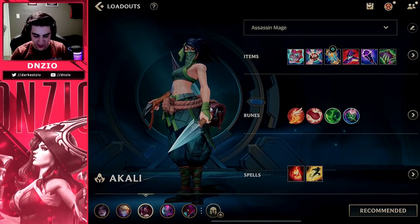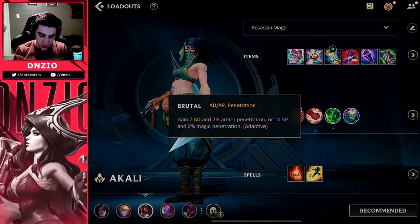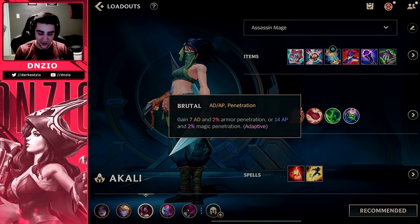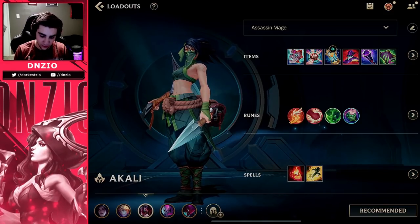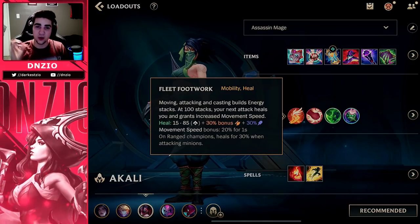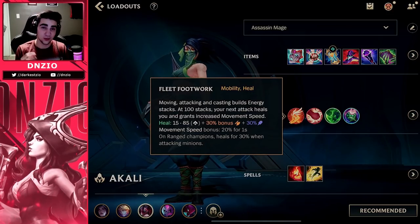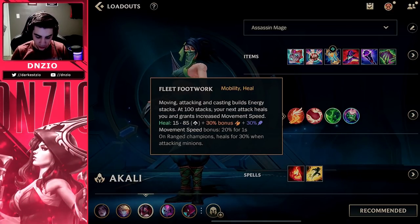Sweet Tooth is great for the laning phase. Hunter Titan is great for the tenacity you get for each unique takedown. Brutal is super strong just in the laning phase in general, especially when it comes to farming minions. I decided to go Fleet Footwork because I felt like I'm going to go in and out a lot, and I'm going to be moving around, so Fleet Footwork just made a little bit more sense than running Conqueror.